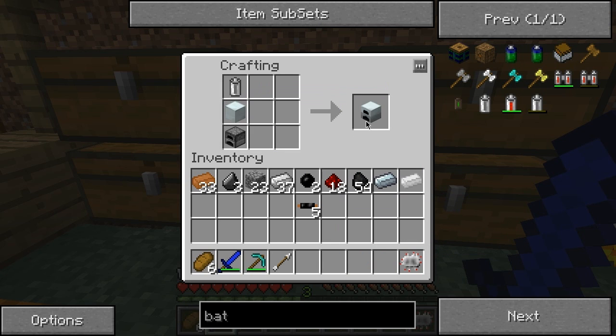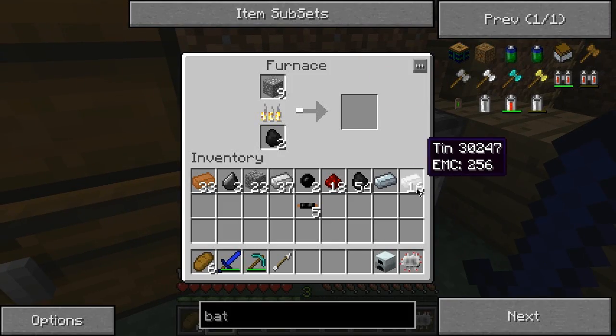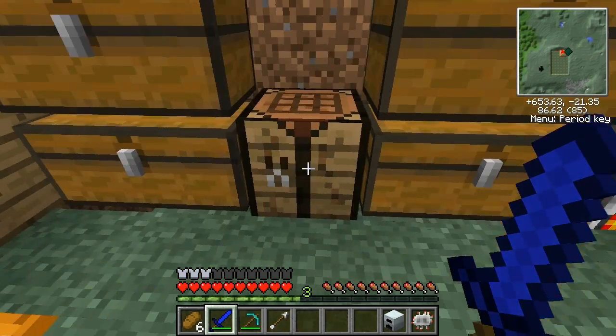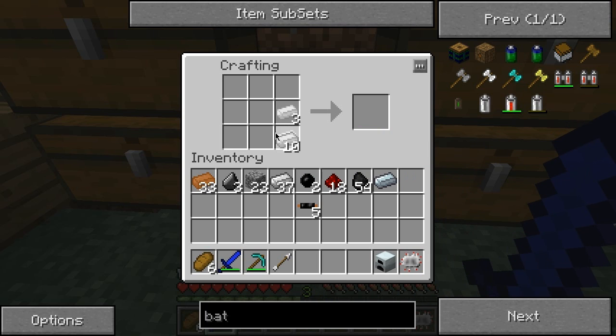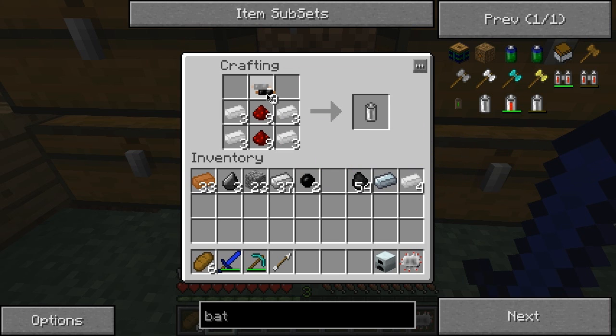Then I can go ahead and make the first generator. I will pump that into a battery box — but for that I'll need more tin. Let's just go ahead, I need more copper cable. One, two, three — six. I have enough — so I have three RE batteries, I need more wood — one through six. Battery box.